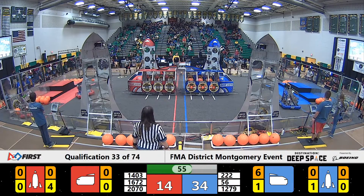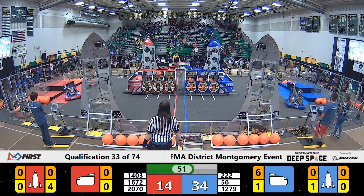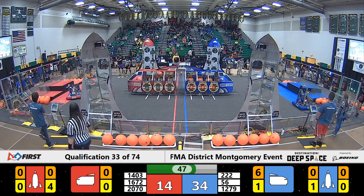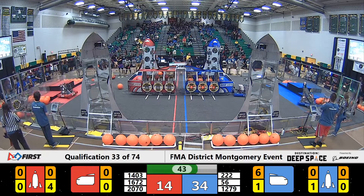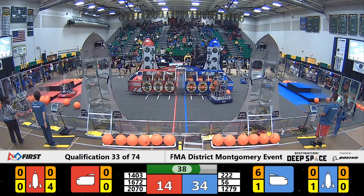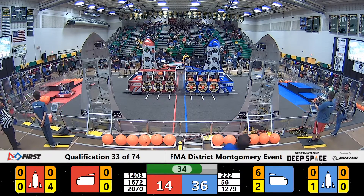Just under a minute left, and we have a 20-point difference in favor of the Blue Alliance. 1672, the Robo T-Birds, trying to snag some cargo. 1403 picks up a hatch panel but changes gears and goes for some cargo, dropping it off in the cargo ship on the Red Alliance side of the field.